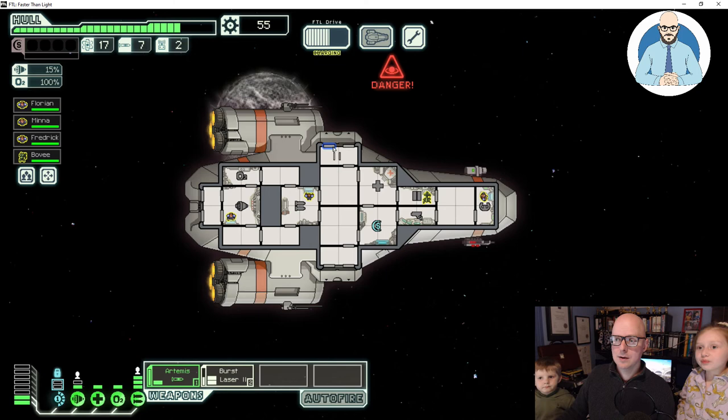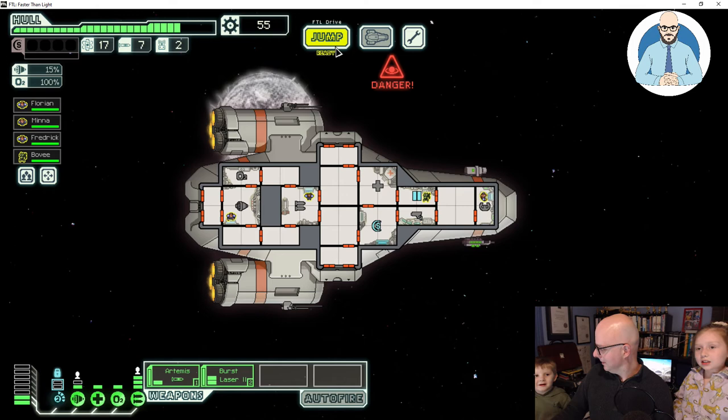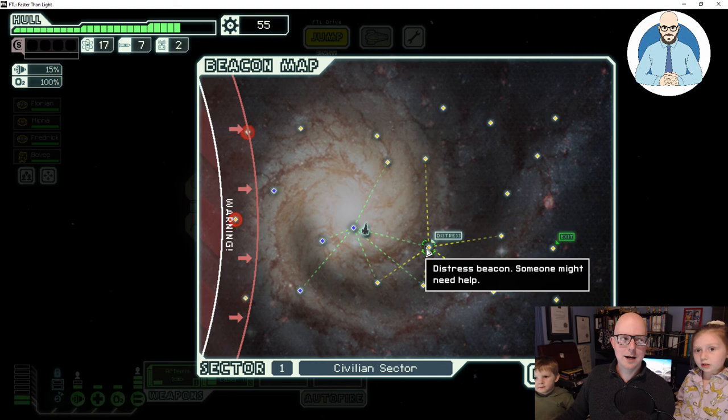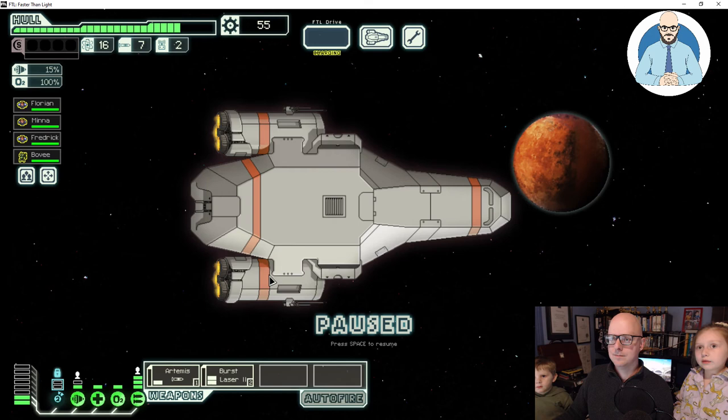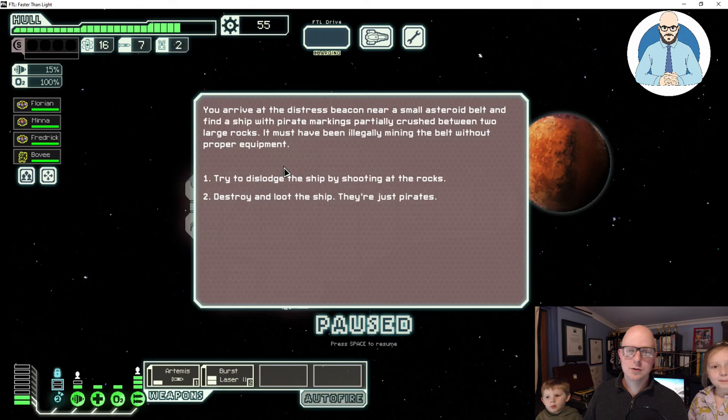We'll wait until it charges up and then jump to the next system. That's going to have to be our last one for tonight, guys — it's your bedtime. You can play again tomorrow, okay? Want to go to the distress call? Yeah. Here we go. You arrive at the distress beacon near a small asteroid belt and find a ship with pirate markings partially crushed between two large rocks — must have been illegally mining the belt without proper equipment. Do you want to try and dislodge them or destroy them?